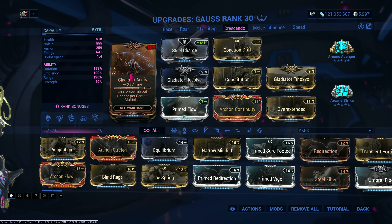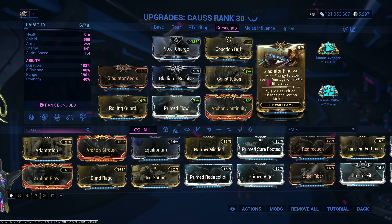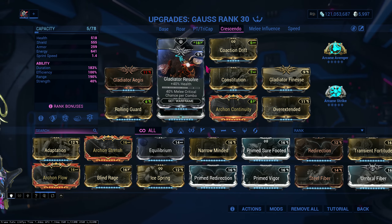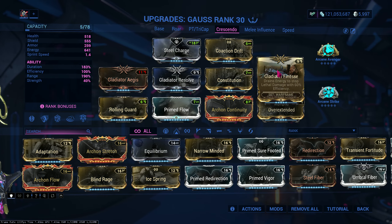As you can see I have three gladiator mods — Aegis, Resolve, and Finesse — to stack up my crit chance. Again, you don't need this for Kullervo, but you need this for other Warframes. It's very needed for other Warframes because it's really strong.